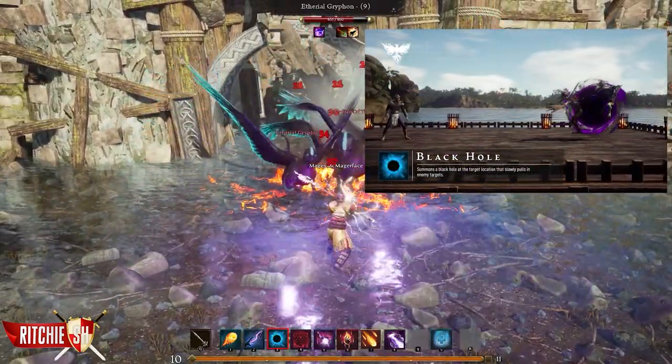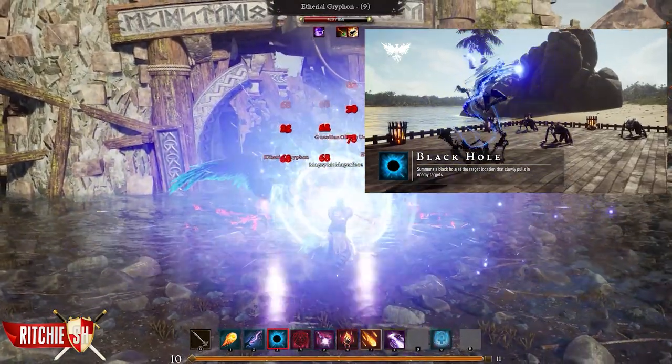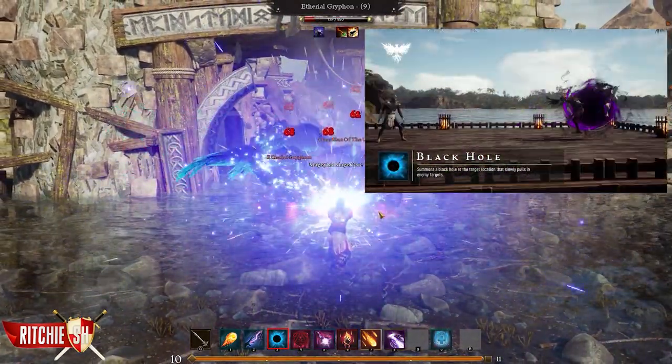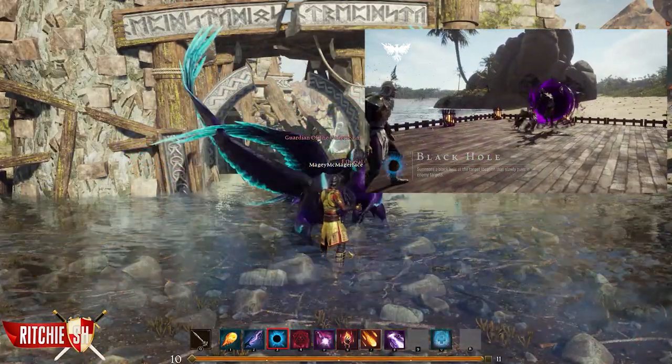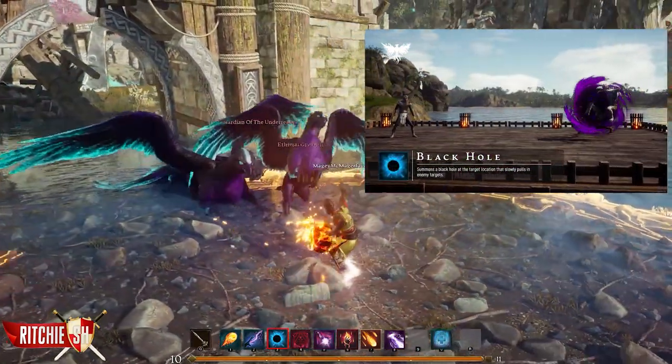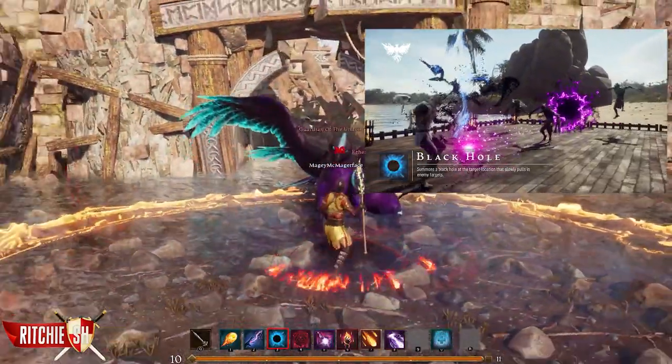Black Hole. This ability summons a gravity-defying void at your target location that slowly draws in your foes. Investing skill points into this ability will increase its pull radius and eventually add an explosive AOE at the end of the pull.